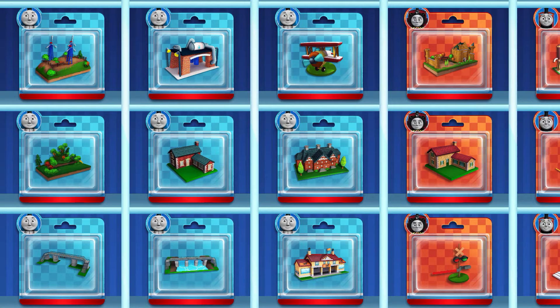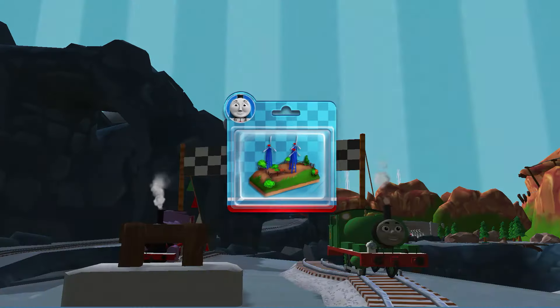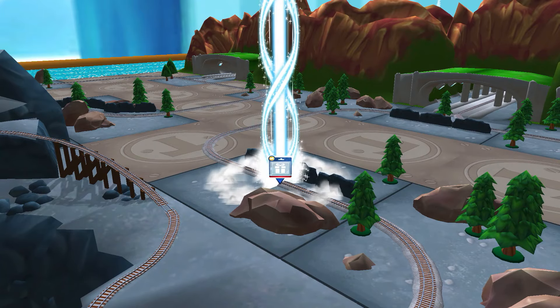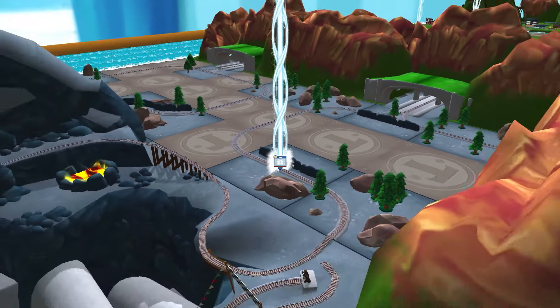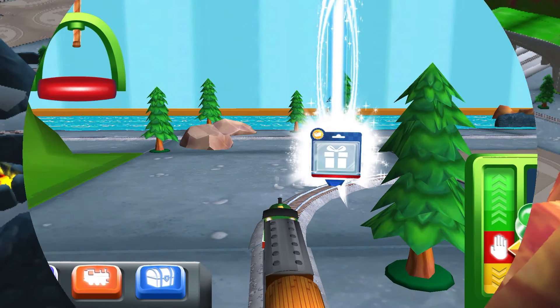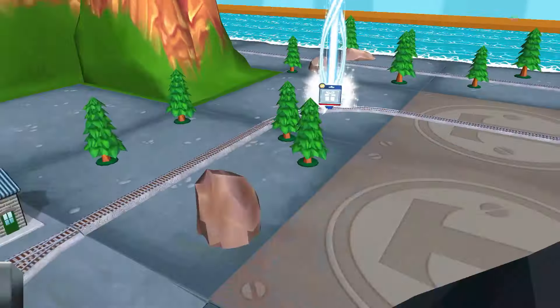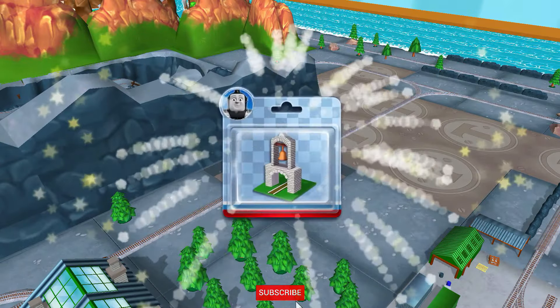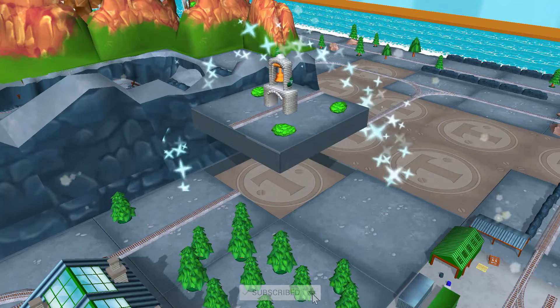Choose a new surprise pack. Can you find your way to the surprise pack? Look for the giant beam of light. Just slice across it or tap it to open.